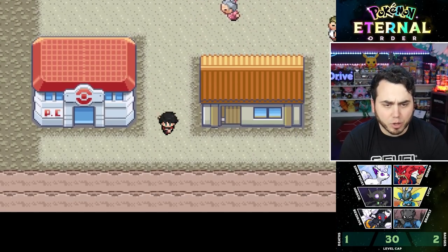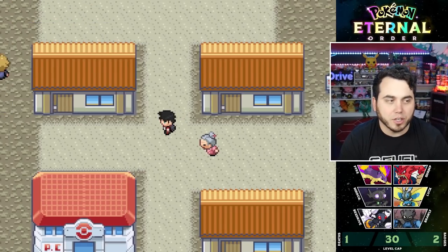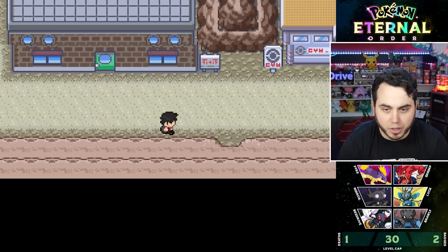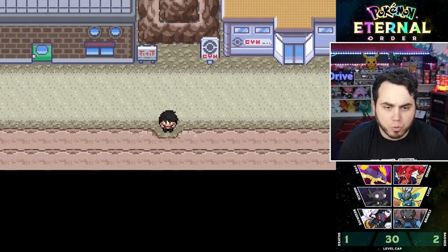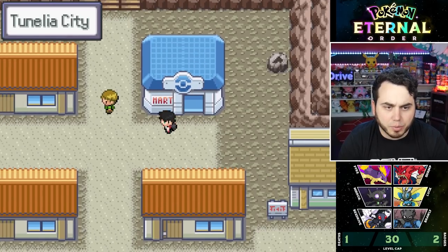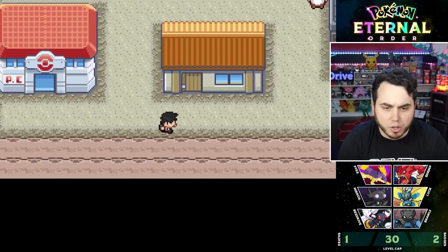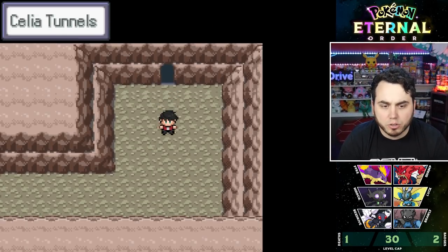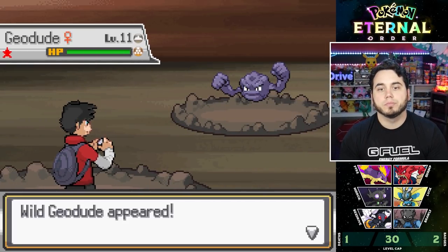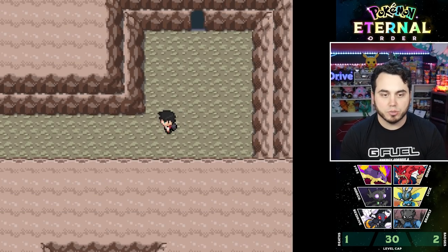I never ended up getting that Rotom, so I'll probably continue the Rotom Hunt after I swap some things around with my team. I just put in another 100 encounters. I'm at 175 for Rotom with no luck, so I'm going to come back to it. I spend 100 encounters — 175 encounters for Rotom — can't get them, and then I find a Shiny Geodude that I can't catch. So there's that.